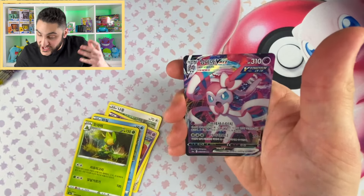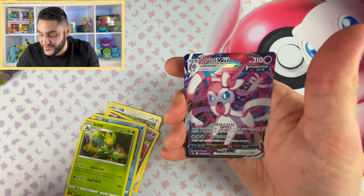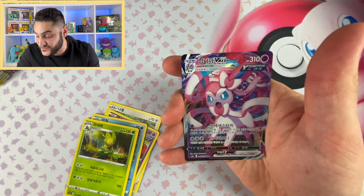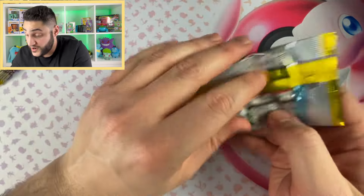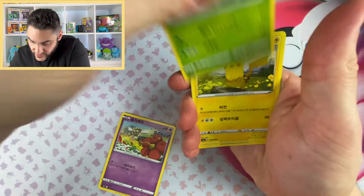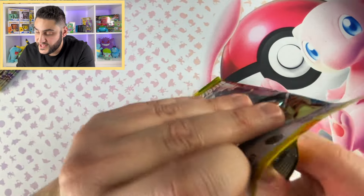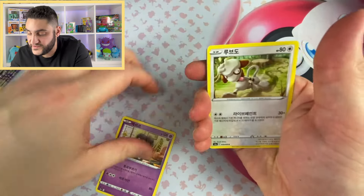I see something — and there we go, we're into the VMAX world. We pulled a Sylveon VMAX. This is a beautiful card, honestly. I have the English version of it of course, and it is amazing. Look at that shine. So we've pulled three out of the eight Eeveelutions now. Let's keep it rolling — nothing on that one. We're at three out of the eight, still no alternate arts. Our best is the Sylveon VMAX, overtaking the Vaporeon and Flareon Vs.